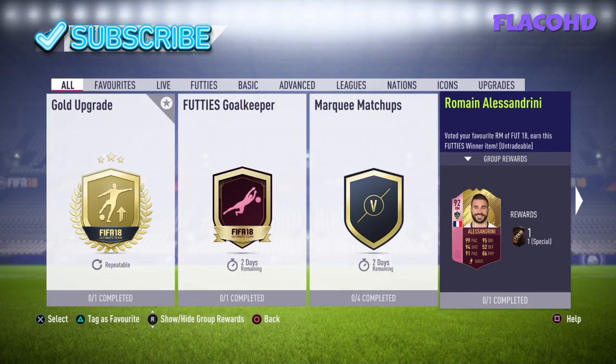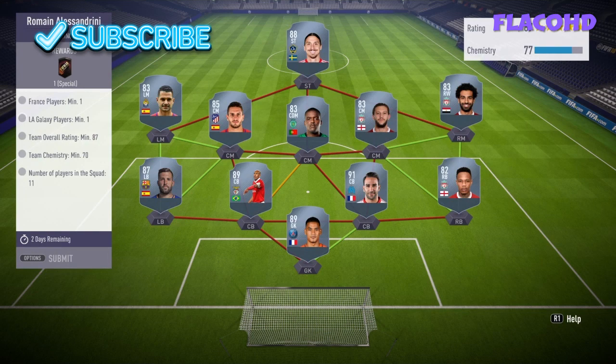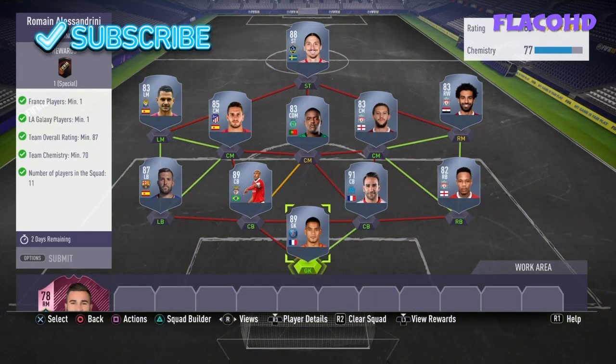Hey guys, welcome back to my channel. Today I'm going to show you how to do Alessandrini's SPC card from the footies. I have the team done but it's only concept-wise because I don't really have enough coins to actually make the team, and it doesn't really fit into my team either as my team is already completed.